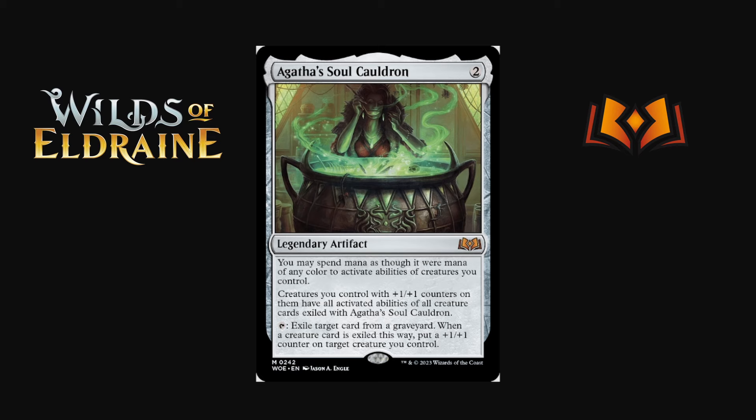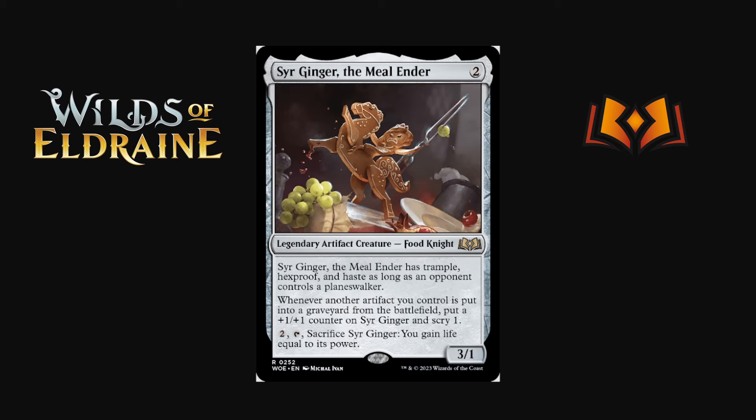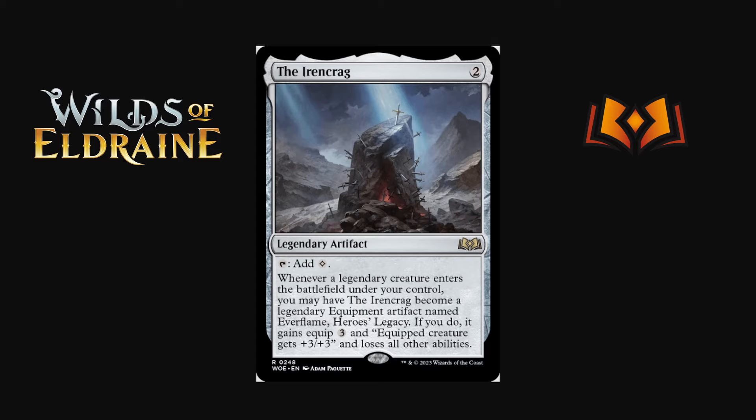Ginger the Meal-Ender is a two-mana legendary artifact creature — Food Knight, fantastic creature typing. It has trample, hexproof, and haste if an opponent controls a planeswalker. Whenever another artifact you control is put into a graveyard from the battlefield, put a +1/+1 counter on it and scry one. It also has a tap-sacrifice food ability. The ability to accumulate counters from artifacts dying is pretty interesting. Not sure if there are enough artifacts you want to sacrifice, but it's a pretty cool design to keep an eye on.